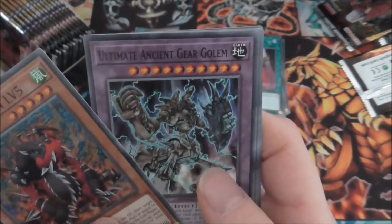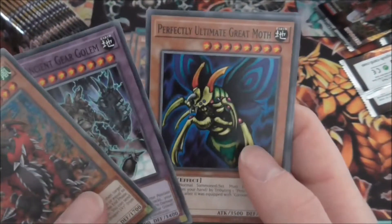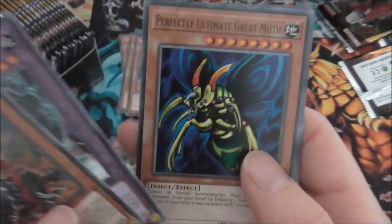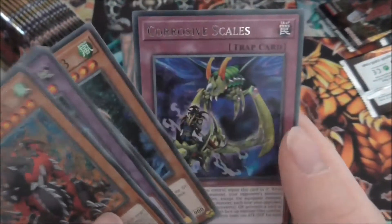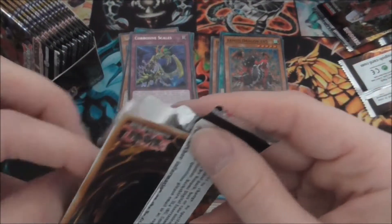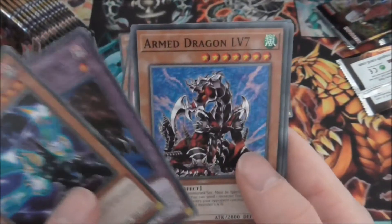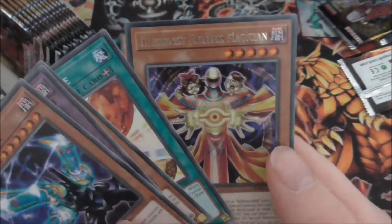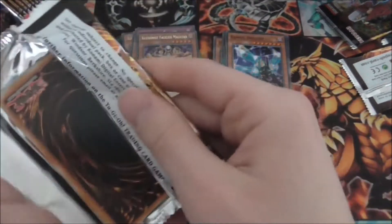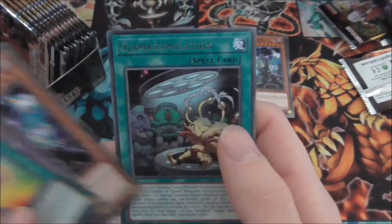Arm Dragon Level 5. Ultimate Ancient Gear Golem — definitely happy to see this reprint, I don't think it was the easiest card to get and I'm not sure if it's been reprinted before. Also a Perfectly Ultimate Great Moth — I don't actually have this card so that's nice. Arm Dragon Level 3 and we have Corrosive Scales. Speaking of Ultimate Great Moth, the artwork depicts a scene from the original anime where it's corroding Gaia the Dragon Champion. I like the fact that they're using some of the anime scenes for their artworks now.